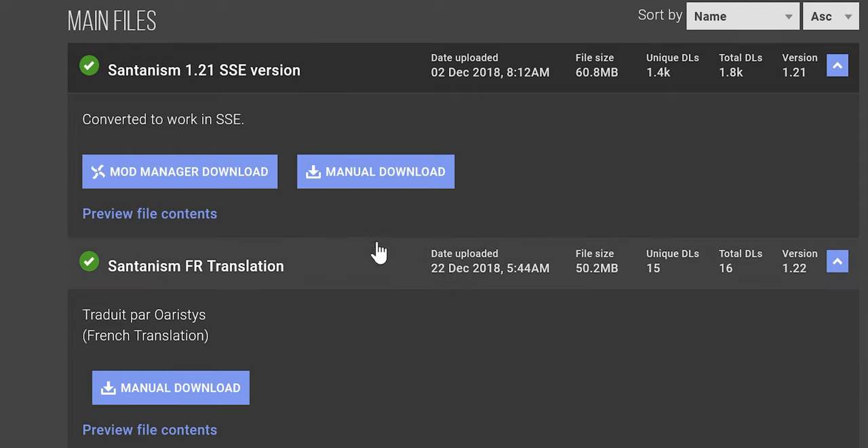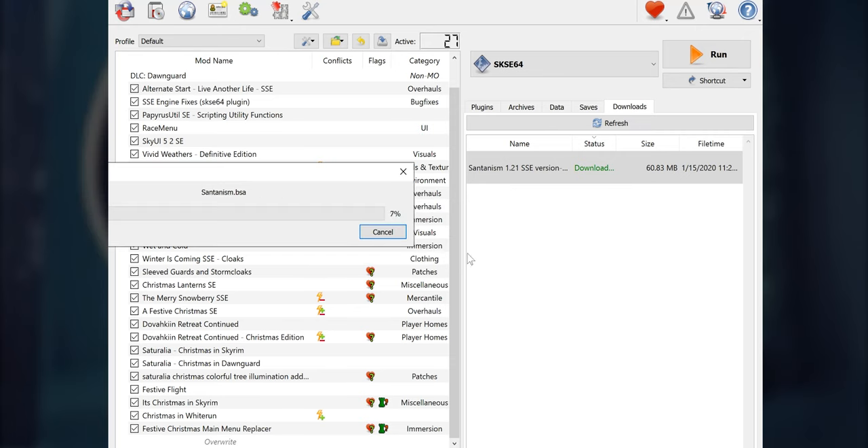Mod page. Main file. Download. Install. And activate.